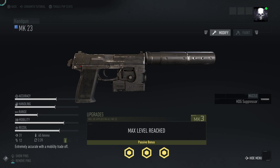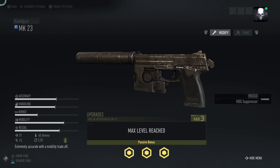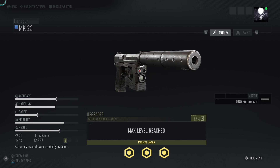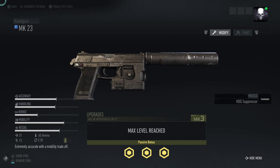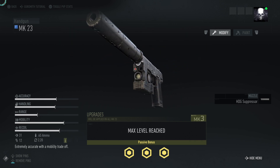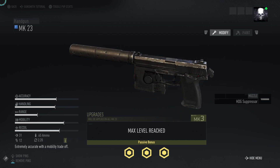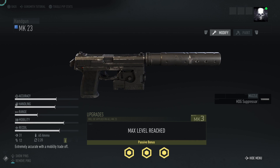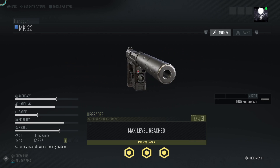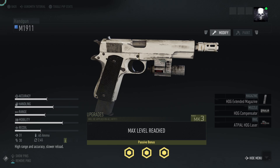At number two you have voted for the Mark 23. Good accuracy, good handling, fairly low range as you'd expect, good mobility, and similar recoil to the others. Damage is 31, 45 ammo, 12 in the mag on the standard, and 2.20 on the reload time. Ubisoft says this is extremely accurate with a mobility trade-off — though some of these statistics, as we've mentioned in other videos, may not be 100% correct. But this is your number two.